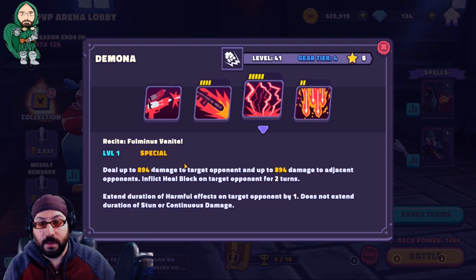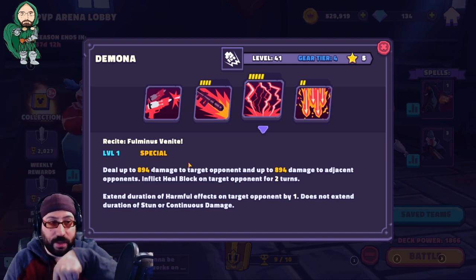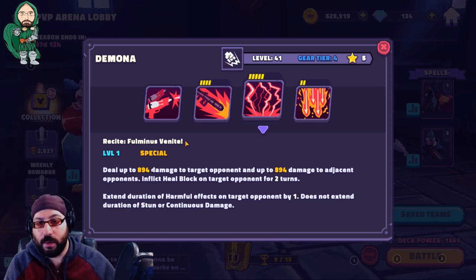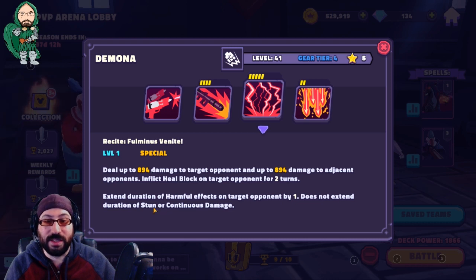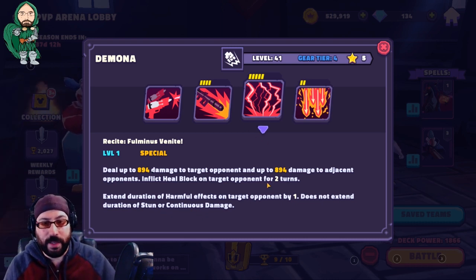Her ultimate deals adjacency damage — the V or the M pattern, meaning any character within one space of another. It inflicts heal block on the target for two turns and extends the duration of all harmful effects on the target by one. It does not extend stun or continuous damage, but it's a nice AoE attack that extends debuffs. Overall, solid ability.